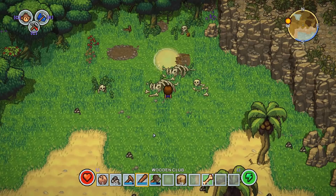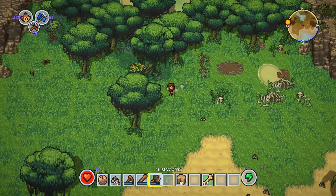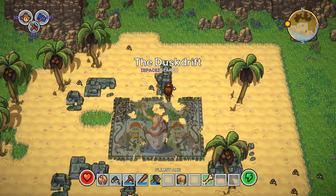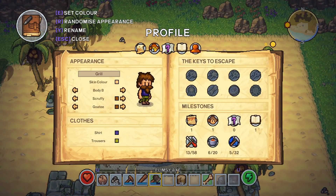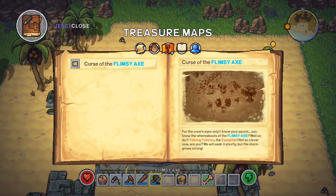Pick up the pebbles - interesting little thing right there. I guess I'm just gonna keep going this way. There's a boar! And a hole. Is there something I can do with this? I'm gonna move fast using the controller. There's a whole thingy here - nothing. Got a bone and a flimsy axe - sweet! I already had one but I got another one now. My other one's already starting to break.